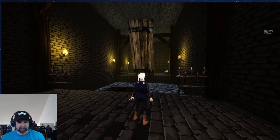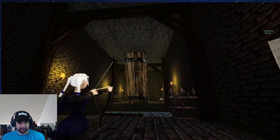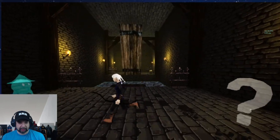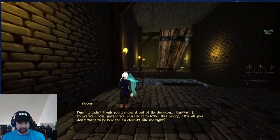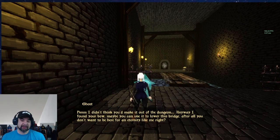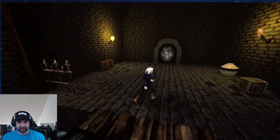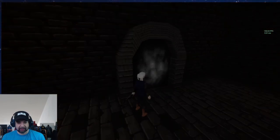Now we get our bow - right trigger to use it. We're going to shoot the rope right there. A ghost is going to tell you some more things about trying to get out of the dungeon so you don't get stuck down there with him. I haven't found anything in any of these breakable barrels, so I think they're just there for decoration.